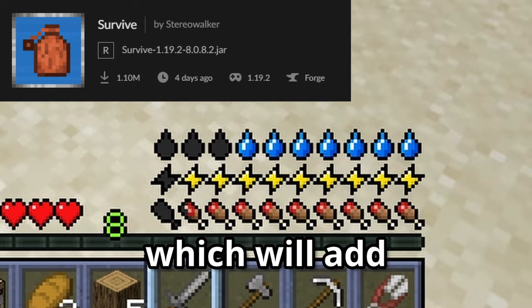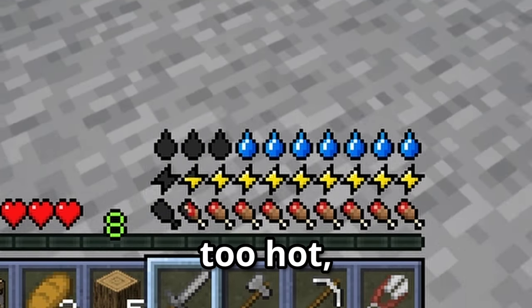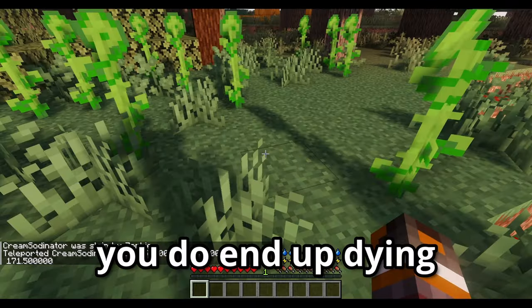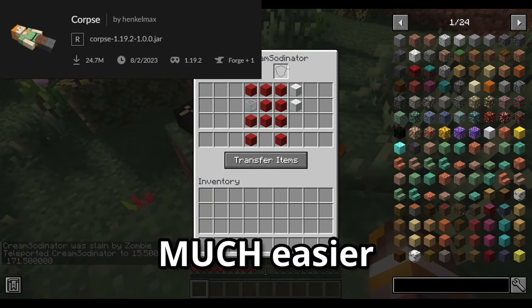I've also added Survive, which adds a thirst bar and makes you suffer damage if you are too cold, too hot, or overworking yourself. Unfortunately, none of the drinks in Farmer's Delight will replenish your thirst bar. Just in case you do end up dying, I've also included the Corpse mod, which will make finding your stuff again much easier.